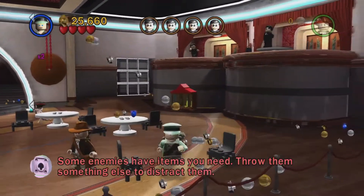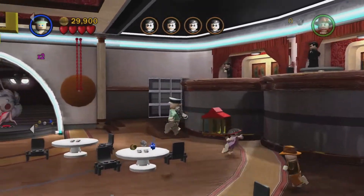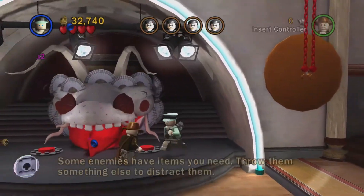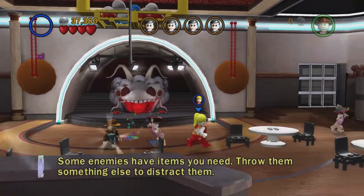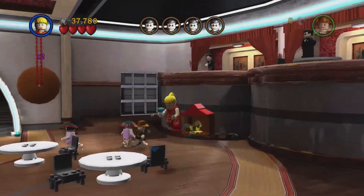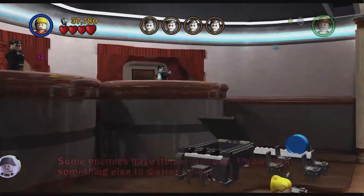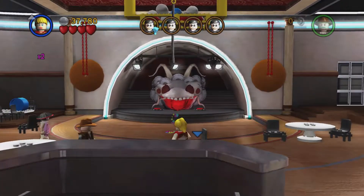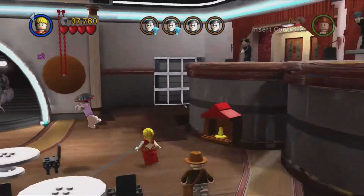It does take a while to show us where it is, even though we clearly can see it as it's right in the middle of the room. We're going to select an item and get a few of these blue studs, then continue on with the level. It's a good idea to use Willy's screeching move when we can. It doesn't actually look like she throws it, weirdly enough.